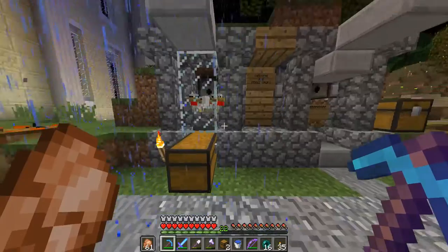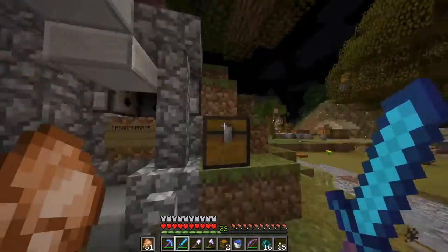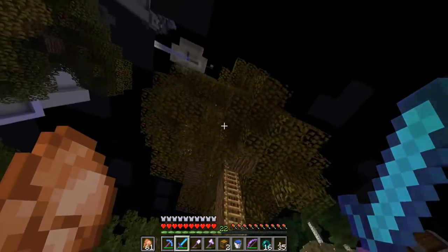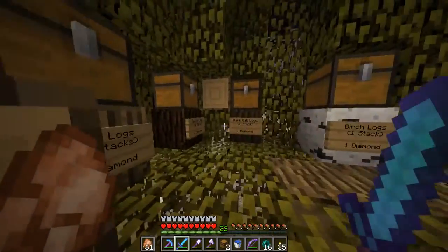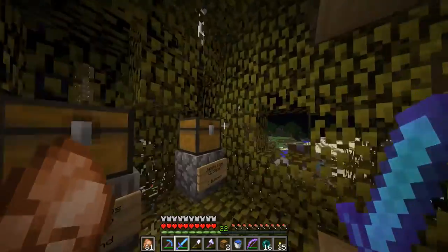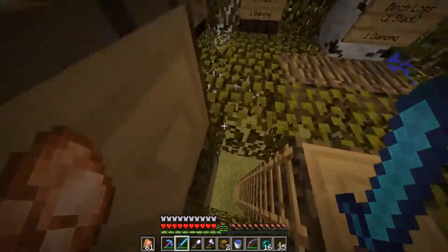Over here we got the chicken farm, which is obviously loaded with chicken — that's how we get food. Got a nano farm with some random stuff in there. This is basically where all of the shops are. We have a tree shop — if we go up here we got some wooden logs, currently out of stock, but it's nice and easy to get logs from this shop.